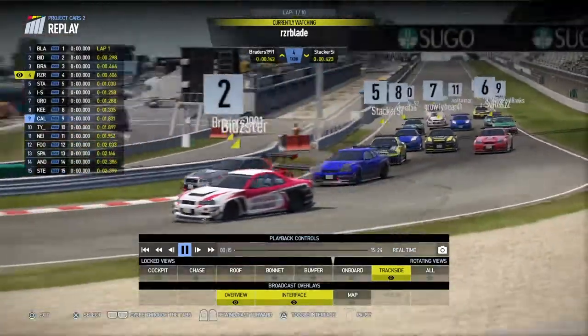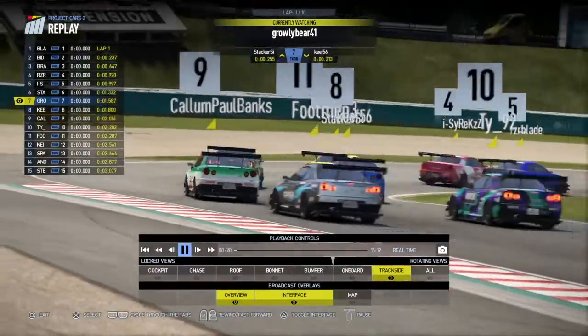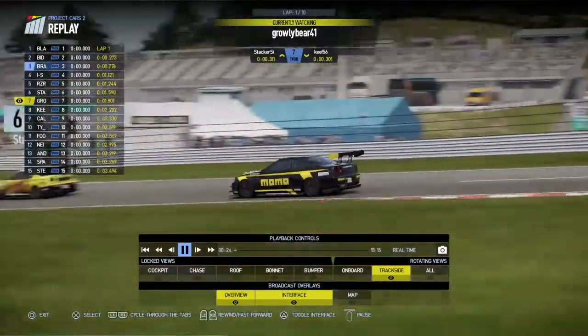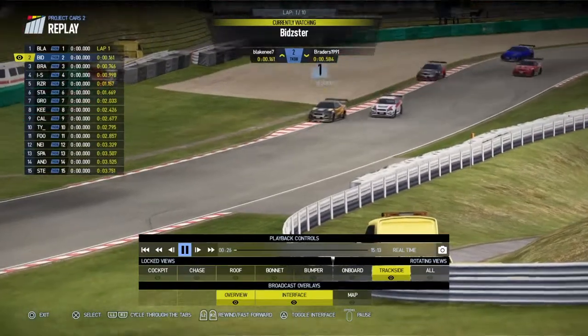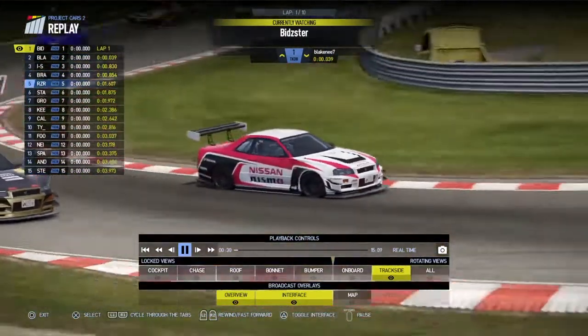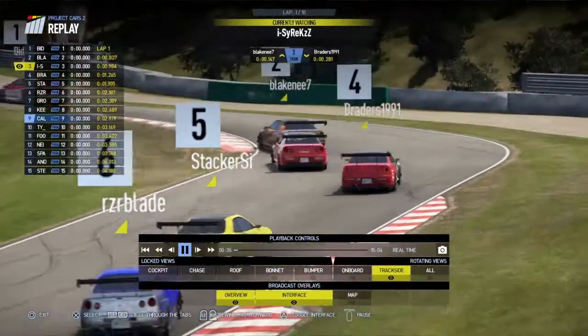A couple of cars further back, three wide. We've got Growly in the middle. A couple of cars in the middle as they all come through turn one, all together now into the complex section — how they're going to fit through here in one piece, I do not know. Bidster now goes to the lead from Blakeney, not wasting any time up the inside. Cyrex into third place as well before they even get to the chicane.